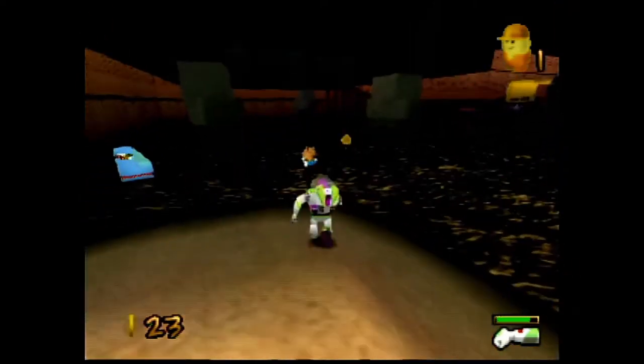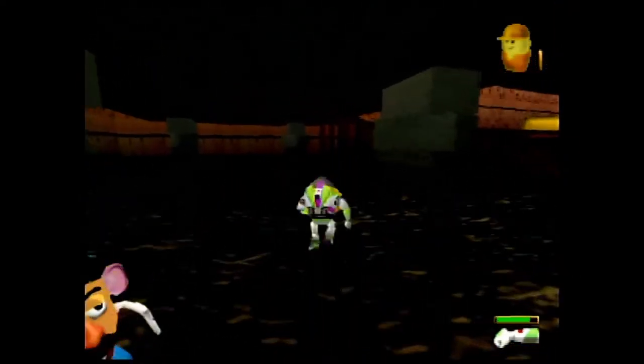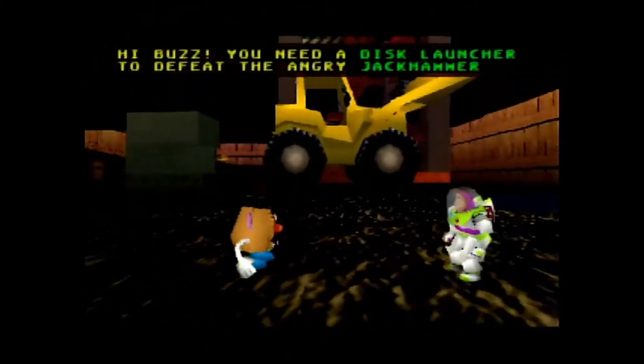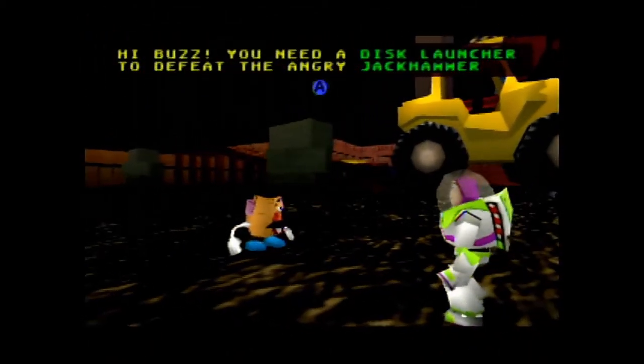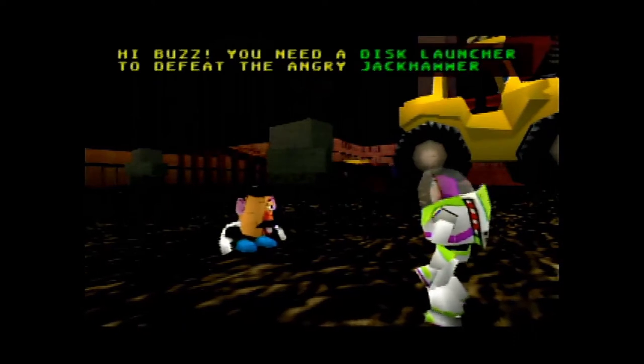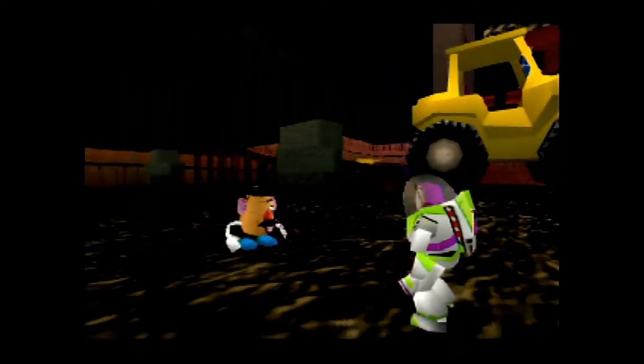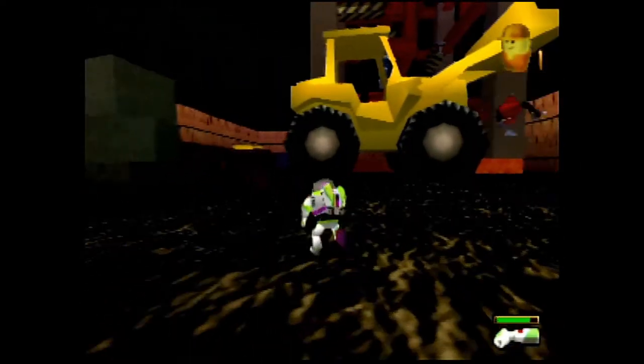What does Mr. Potato Head have to say? Oh no, he's missing his eye. 'Hey Buzz, you need a Disk Launcher to defeat the angry Jackhammer, which is the miniboss of this level. If you find my missing eye, I'll give you the Disk Launcher.' Alright, deal.